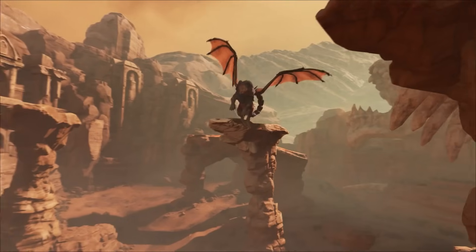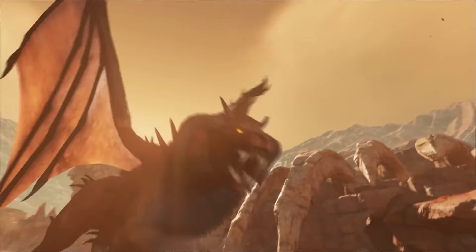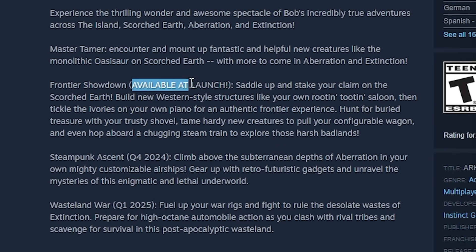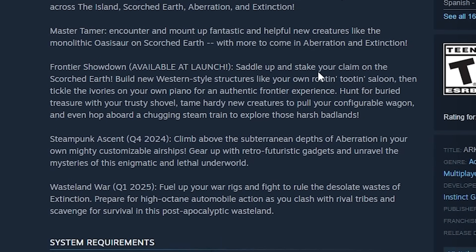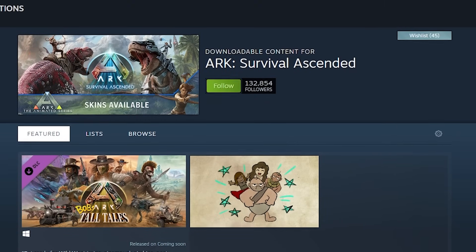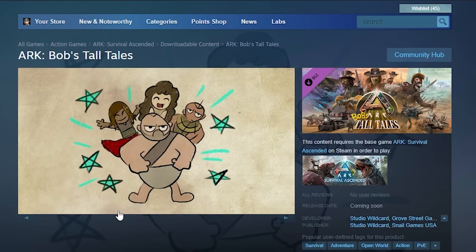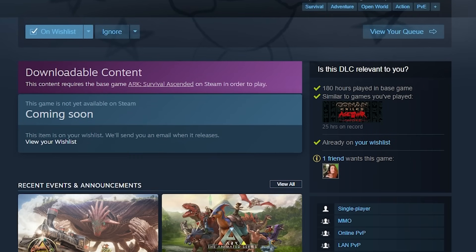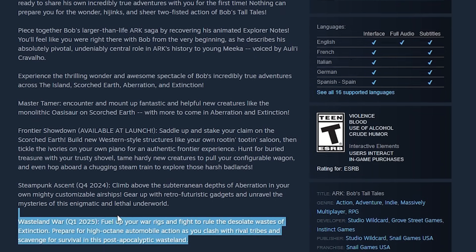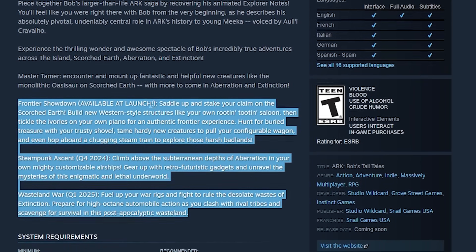I want to clarify something there's been a lot of confusion around regarding the Frontier Pack and Bob's Tall Tales bonus adventures. From what I've gathered, those bonus tales are more like extra future side stories set to come at a later date. Unfortunately, at the time of recording, you cannot buy these packs separately — you can only spend the money to buy them all together in one bundle. The Frontier Adventure Pack comes with Scorched Earth, but the other two will be coming with later maps like Aberration and Extinction.